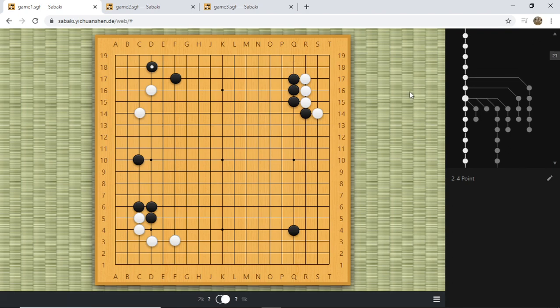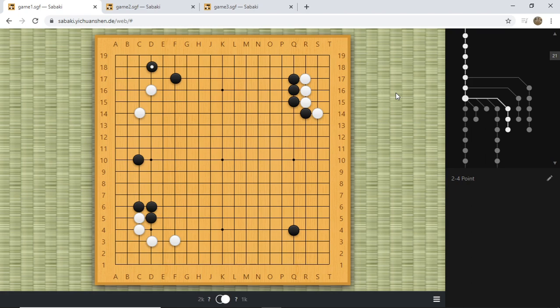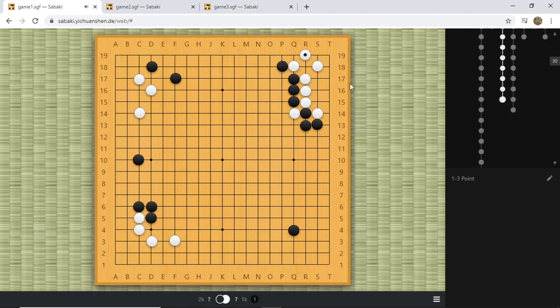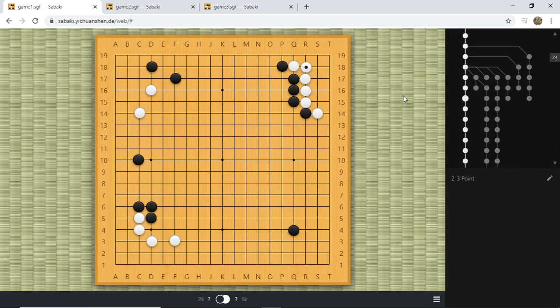The classical way to defend is to atari first and then descend at R18 — not only does it fix everything black can do, but it also creates a leak at P18. That's the standard follow-up if you want to play locally. Hane here is not a good choice — it's a mistake. So try not to play that in your future games. These are the ways to ensure your corner is fine. Instead, white hane-connected, which is slow and a mistake.